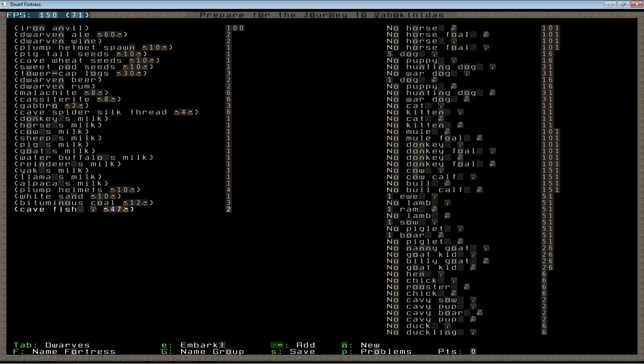Let's hit Tab and I'll walk through why I'm bringing what I'm bringing. Starting with the top — this anvil. If you don't bring an anvil, the earliest you can conceivably get one is with the first caravan, and there's no guarantee the first caravan even has an anvil. If you plan on doing metal at all in the first year, it makes really good sense to bring one. You can't make one on site if you don't already have an anvil. You could go five years and never see one, at least in theory.